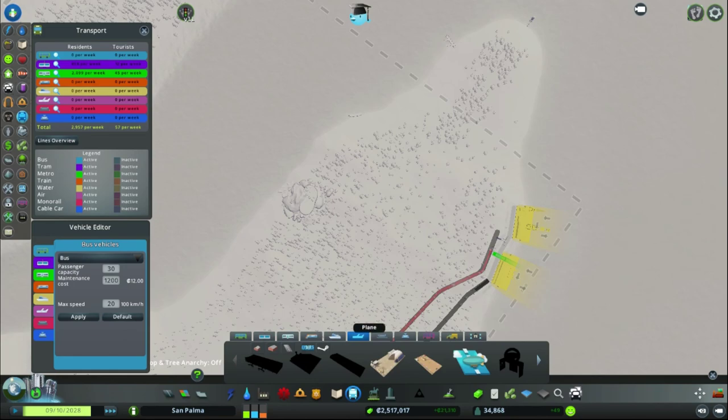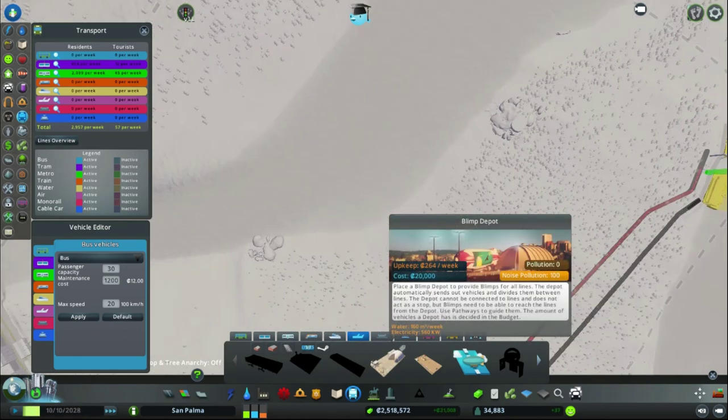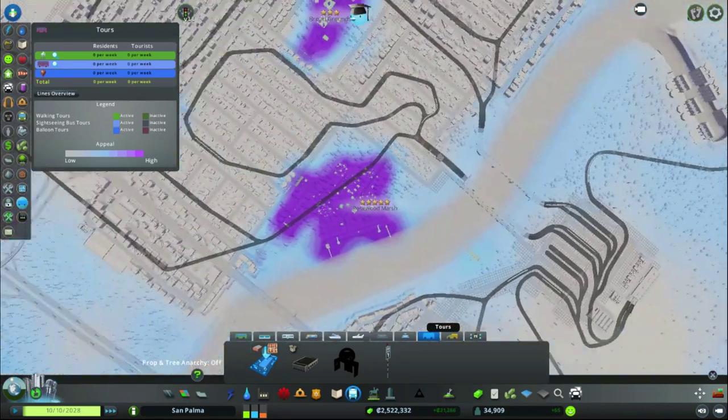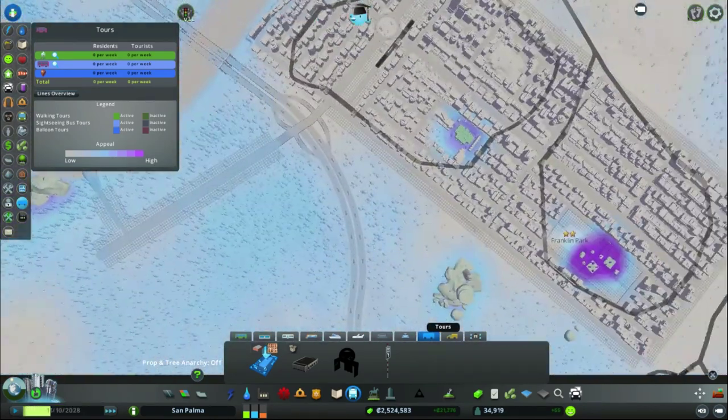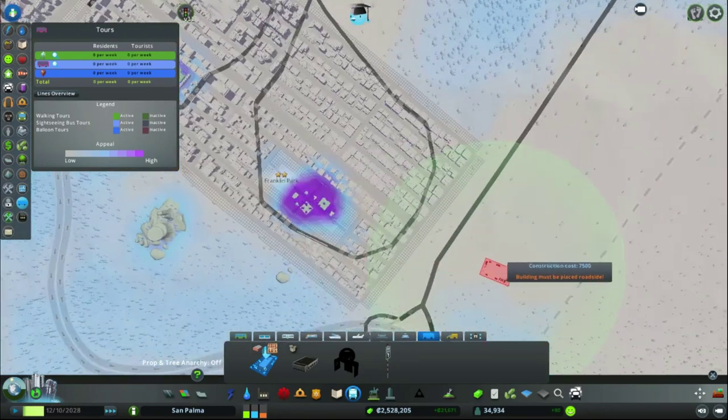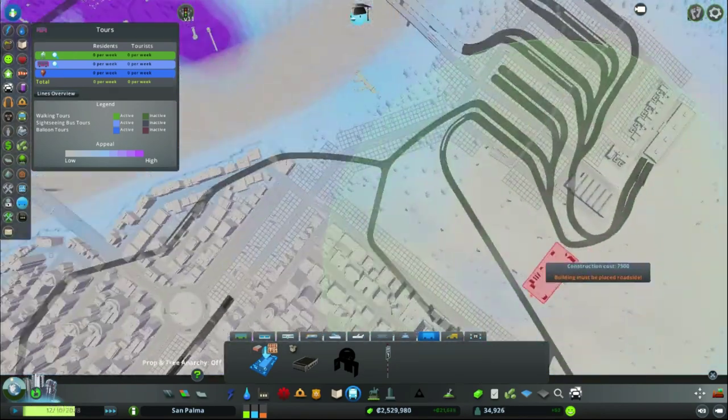Let's see if we unlocked anything. No, we still don't have planes — planes are so far off. Tour buses... maybe. Let's input some hot air balloons just to get a bit of popularity.